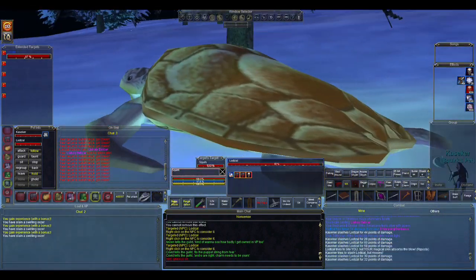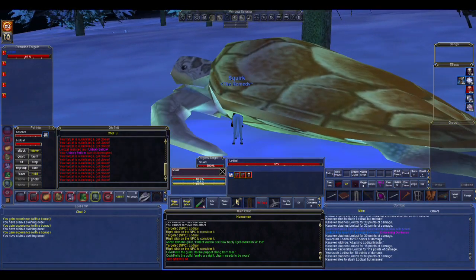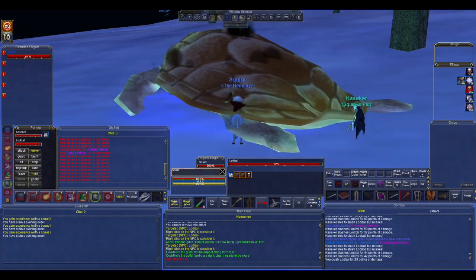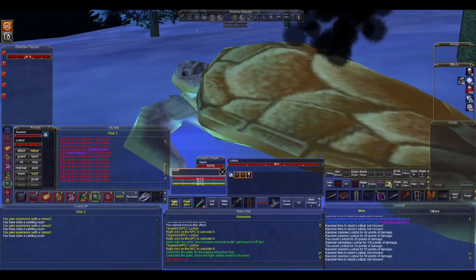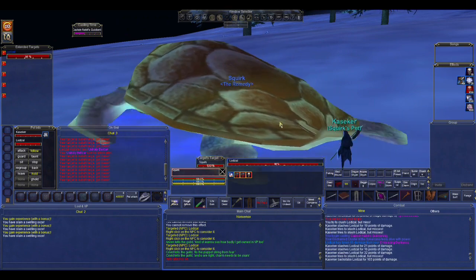We're not going to worry yet about damaging him. Our first main objective is simply to proc Tashania, because that will make all of our future fears much easier to land.